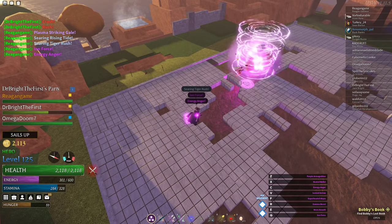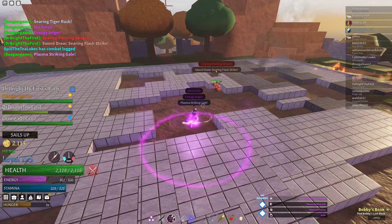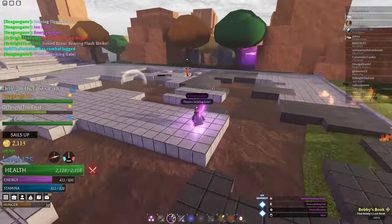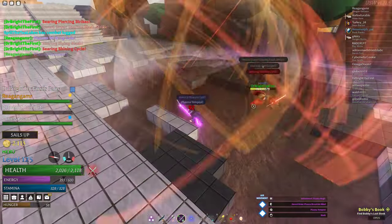For example, plasma infused weapon abilities can inflict scorching, which does burn damage over time. And water infused weapons can inflict the soaking effect, which can synergize with other magics like ice or lightning.